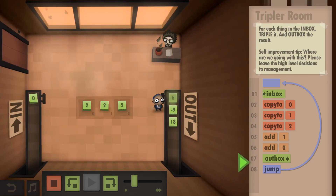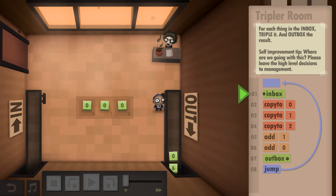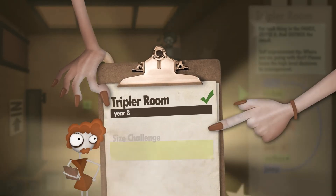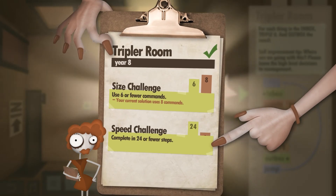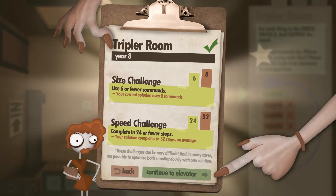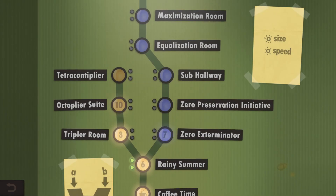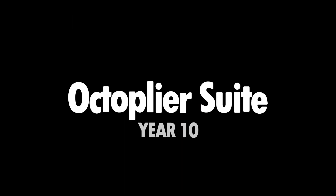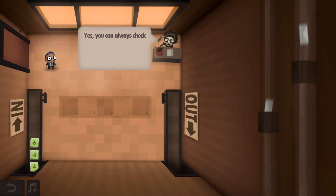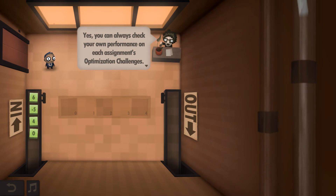I'm under scrutiny on this one. Result: I used eight commands but the challenge wants six or fewer. I didn't complete it in 24 steps or fewer either. Absolutely rubbish on the optimization front! If you're a programmer watching, I'd love to know if you could have done it in fewer steps. Let's carry on to the Octoplayer Suite regardless.